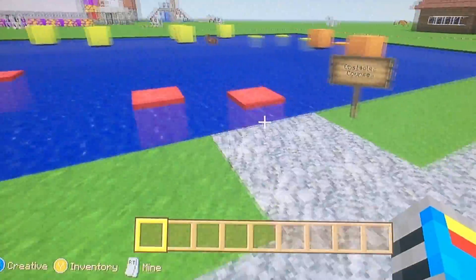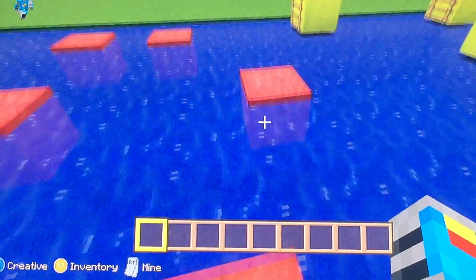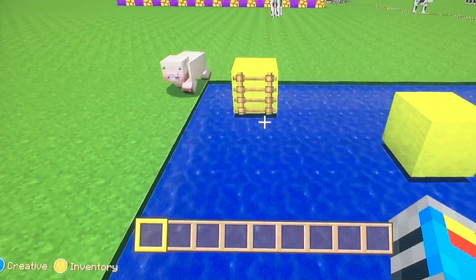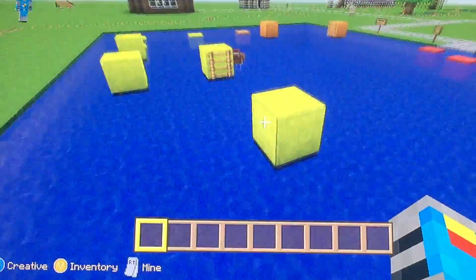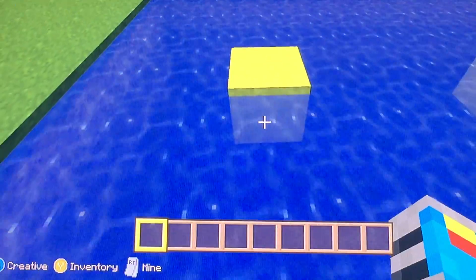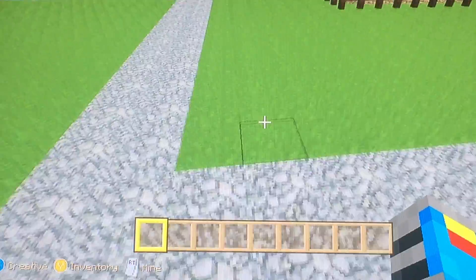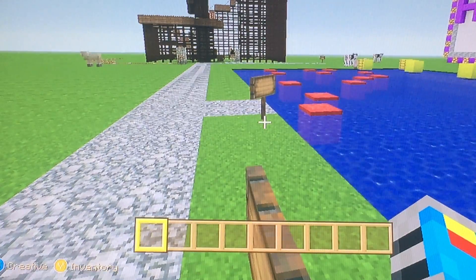Over here we have the obstacle course. I'm going to see if I can try that — let's see how far we can get. I'm going to do a special chant if I can actually get past this. I'm not good at obstacle courses, but I still like them because I always like to jump around. It would be really cool to do acrobatics. I'm getting pretty far — let's see if I can finish this. And that's the first time I've ever made it past this obstacle course! I wasn't even paying attention.